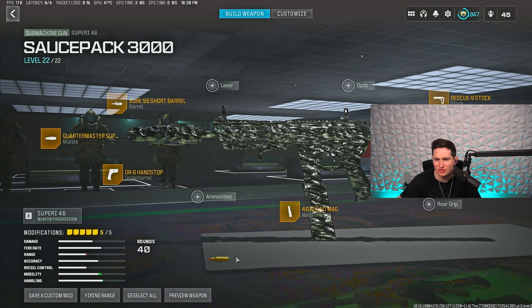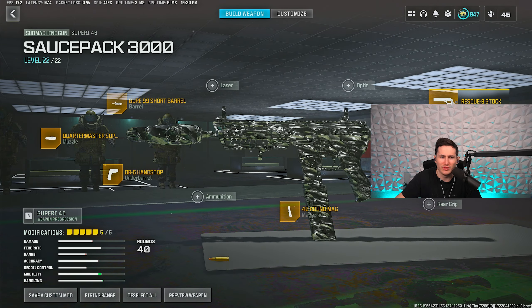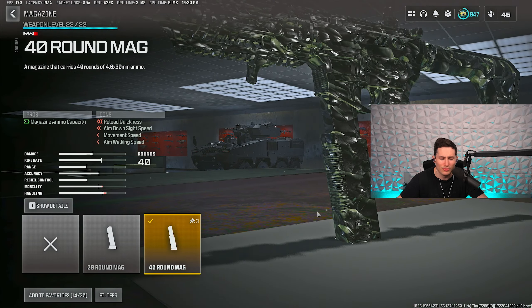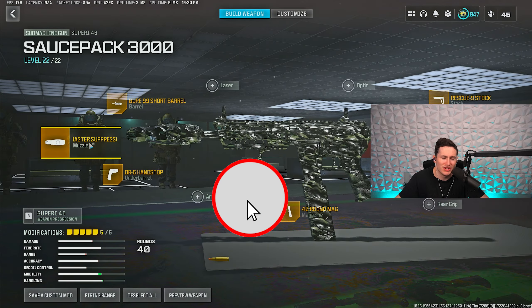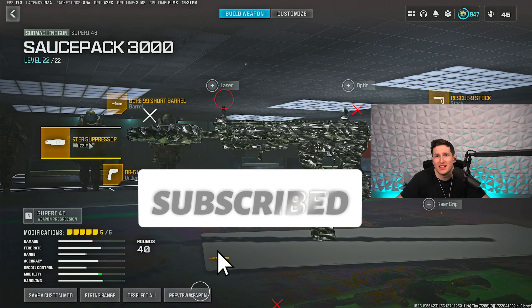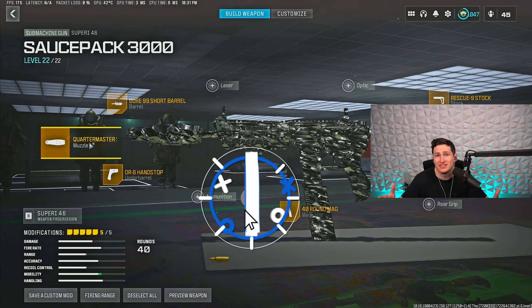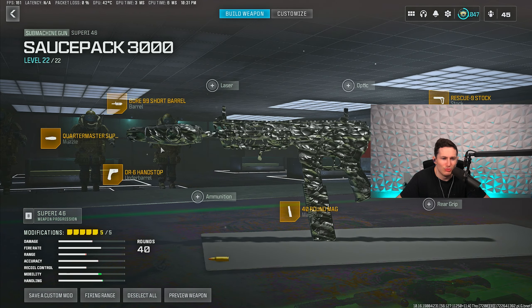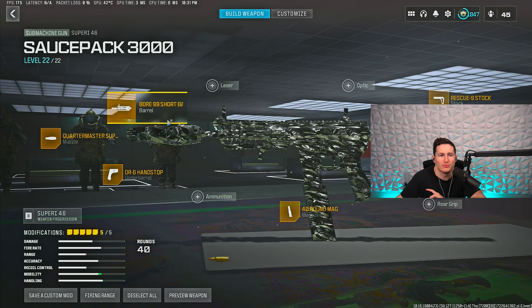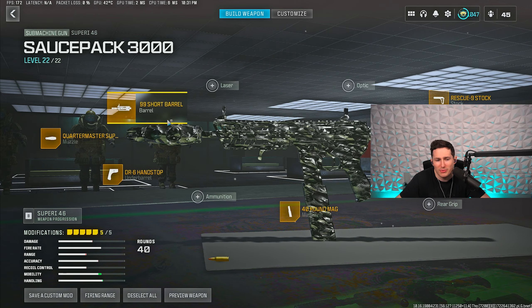To explain why I'm using what I'm using on the setup on screen now: the Rescue Nice stock is going to be useful for recoil control. We're going to be using the 40-round mag because it's the biggest mag we can use — unfortunately you can't use a 60. The Quartermaster suppressor is the brand new model that gives crazy recoil bonuses, it's a lot better than the Zen and it fully keeps you off the map. Last, you're going to be using two movement attachments: the Bore 99 short barrel and the DR6 handstop. You run 8% faster with the Bore 99 short barrel on your gun — you should all be using this bare minimum.